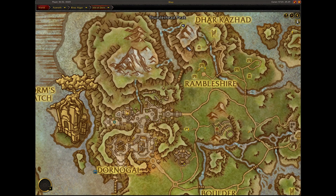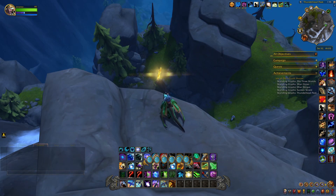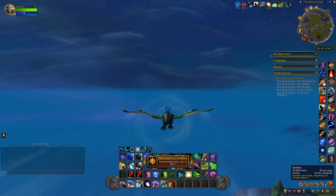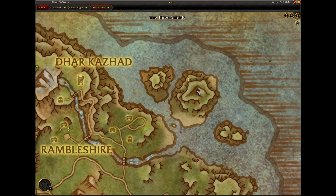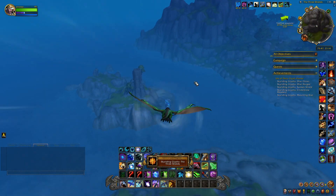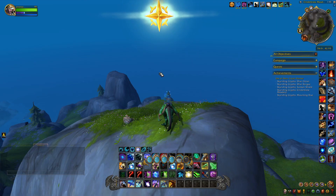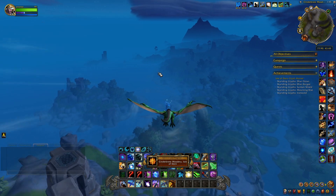This next glyph is located right up in here, up on this mountain, on top of the mountain, down here in these little islands — we'll fly up here and grab it. The next glyph is located right here, right above the Cinderbrew Meadery on top of a mountain — we'll grab it and head to the next.